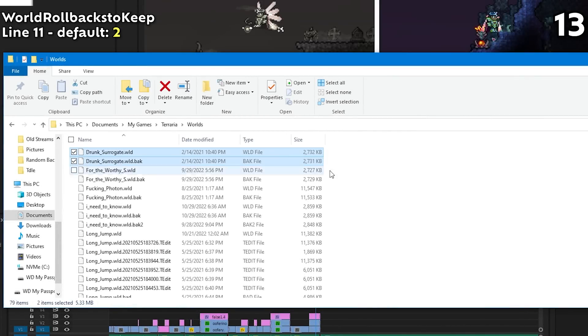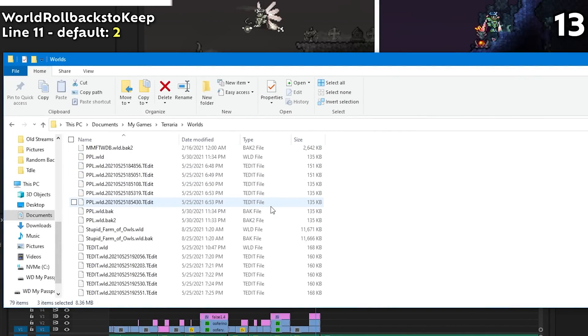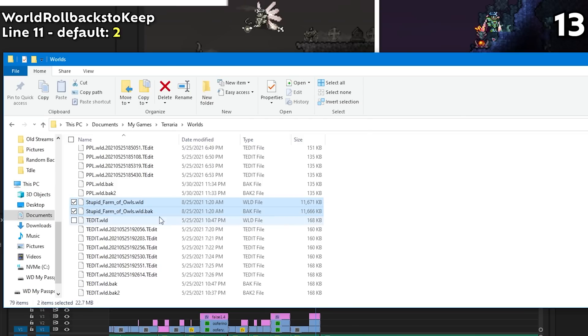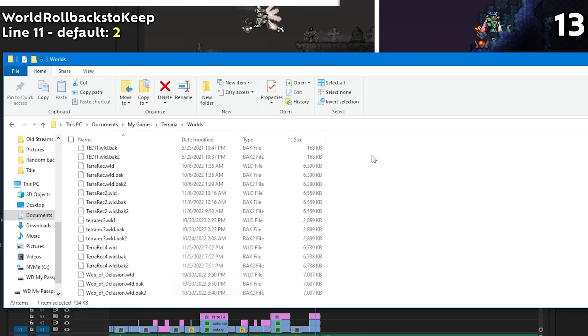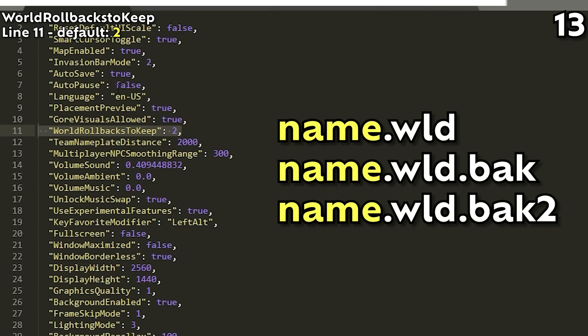World Rollbacks to Keep on line 11 states the amount of backup worlds kept. If you've ever gone to your worlds folder and seen a world file ending in .world and a backup file ending in .back or .back2, those are basically backups — so if your world gets corrupted, you can just remove the file ending and restore your world. With the default of 2, the game keeps 2 world backups, though this value can be edited.